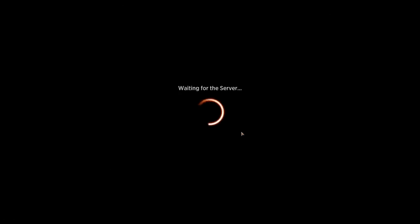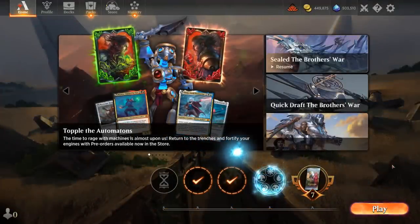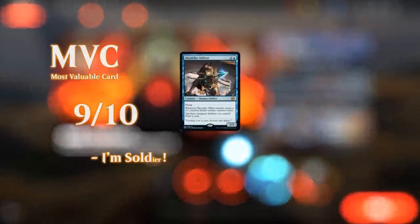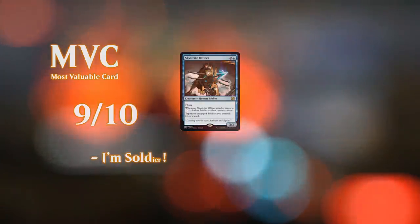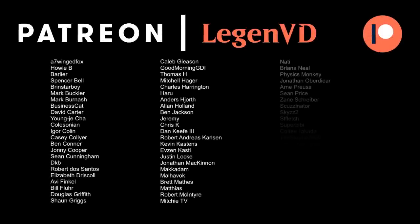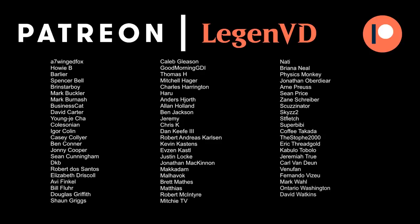Quite happy with how this Blue-White Soldier deck turned out — the mana base is incredibly consistent with a ton of untapped dual lands specifically for the soldier tribe. Any additional soldiers printed could potentially allow us to splash a third color if we deem it worthwhile, so be on the lookout for more soldiers in future expansions. For now, Blue-White has enough power level that we don't need to stretch to three colors. That's going to do it for today's gameplay — thank you for watching, hope you enjoyed, and as always have a nice day. Thanks to all my patrons for being part of the channel, and you can become a patron yourself over at patreon.com/legendvd.